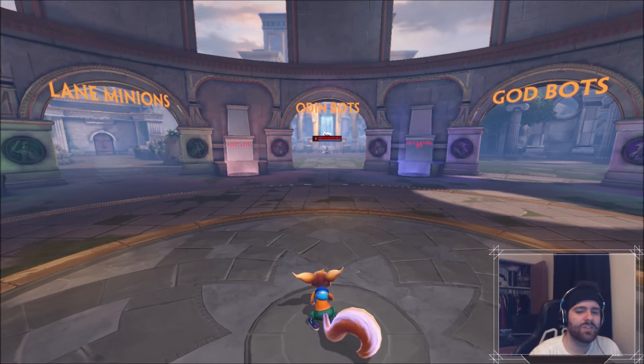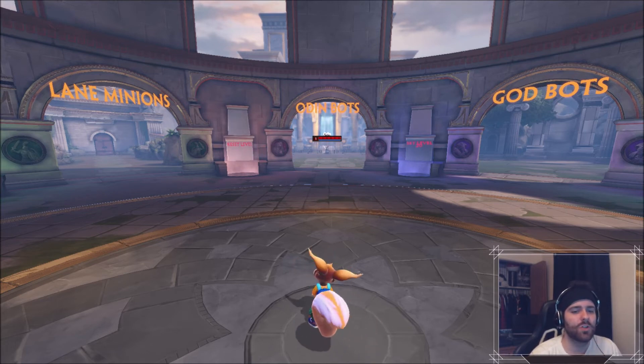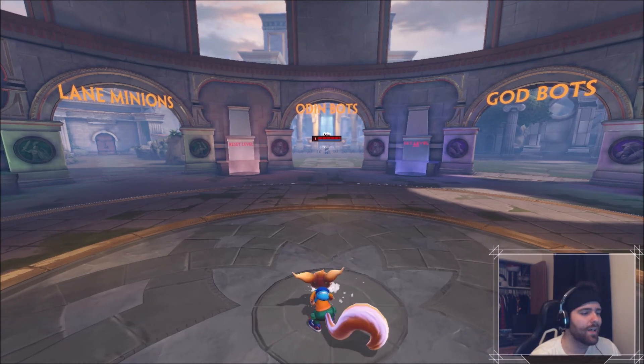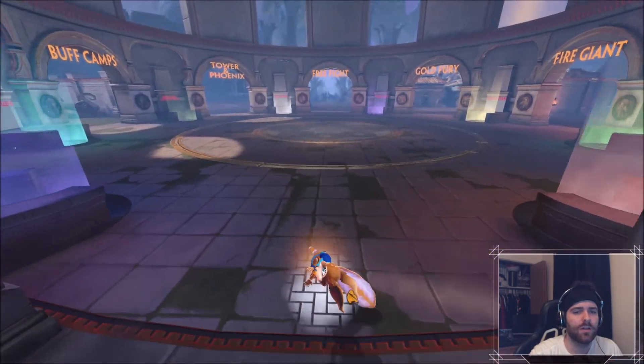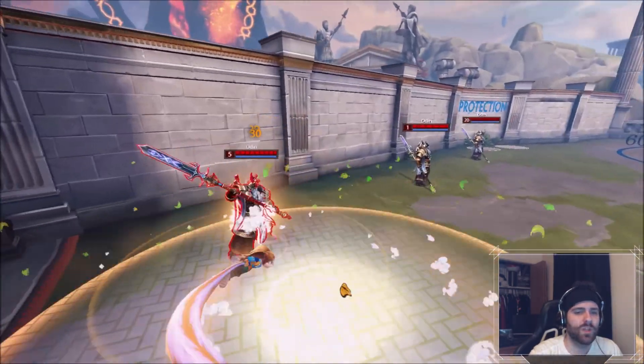So, final analysis: concept for the skin — underwhelming. The fact that it's limited and in the gold vault — absurd. The voice pack's actually awesome, I love the taunts and I love the jokes, but that effort should have been put into the skin as well. That is it for this one, guys. If you enjoyed it, be sure to drop a like, hit subscribe for more content, social media links in the description, and thank you for watching.